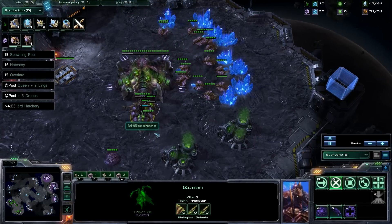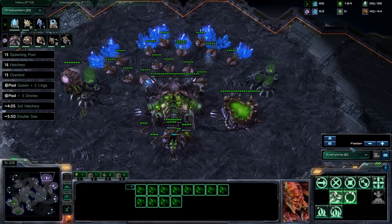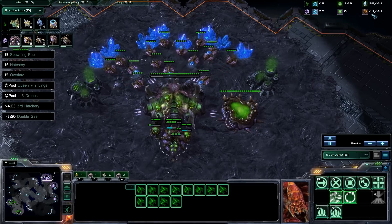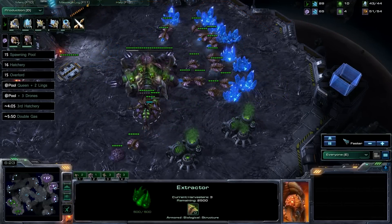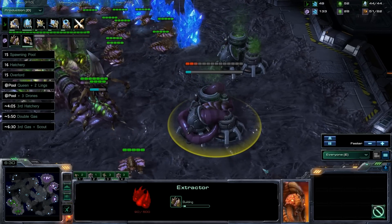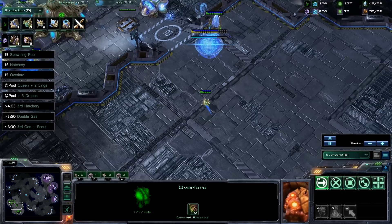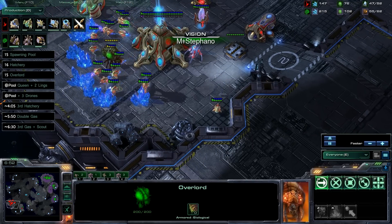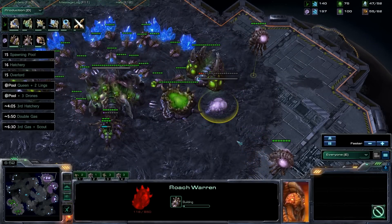Between the 5:50 and the 6 minute mark, you want to be getting the double gas geyser up. This is normally around 44 supply, which is a nice benchmark to have. So once you hit 44 supply, which should be around the 6 minute mark, you take double gas geyser. Stephano actually takes his third gas right now at 6 minutes and 30 seconds, and also starts Overlord scouting at the exact same time. At this point he tries to figure out how many gas geysers the Protoss has and if he can find any kind of tech. In this game versus Mana, he realizes there's already a lot of gas geysers up and starts a Roach Warren at 7 minutes as well as a lair.